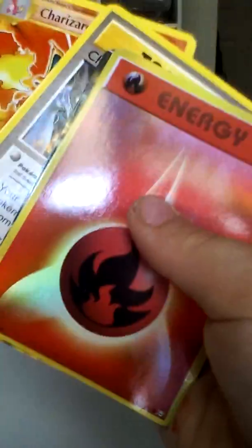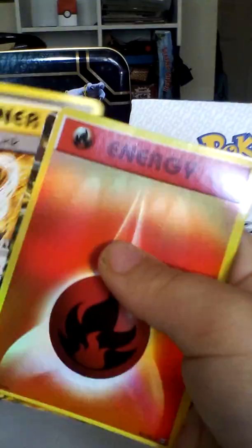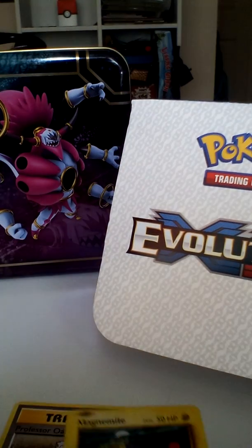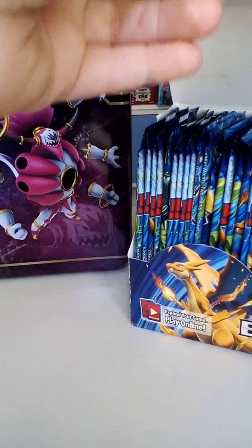A secret rare! A base set Charizard, Charizard Spirit Link, another Charizard, and a reverse. Oh my god guys, this is just the first pack done! Let's get into the second pack.